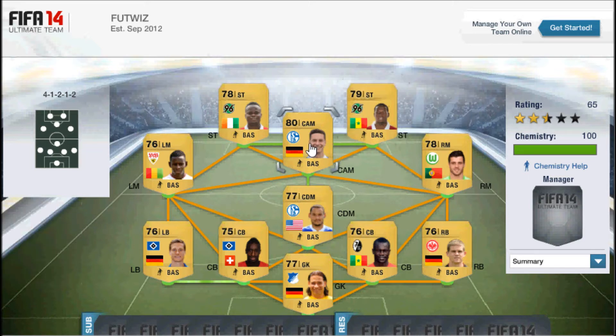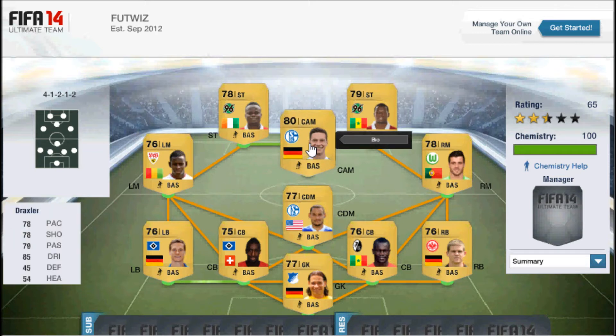In at centre attacking mid we have the young and up-and-coming superstar Draxler from Germany, plays for Schalke. He's got 78 pace, 78 shooting, 79 passing and 85 dribbling — very good all-round stats for non-rare gold. He also has four-star skills and five-star weak foot, so that's extremely good for a non-rare Bundesliga player. He wouldn't cost more than 1k.